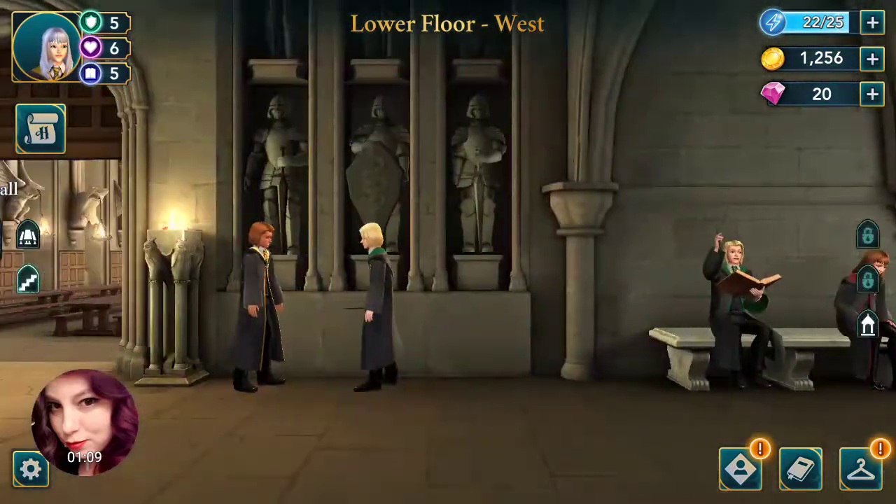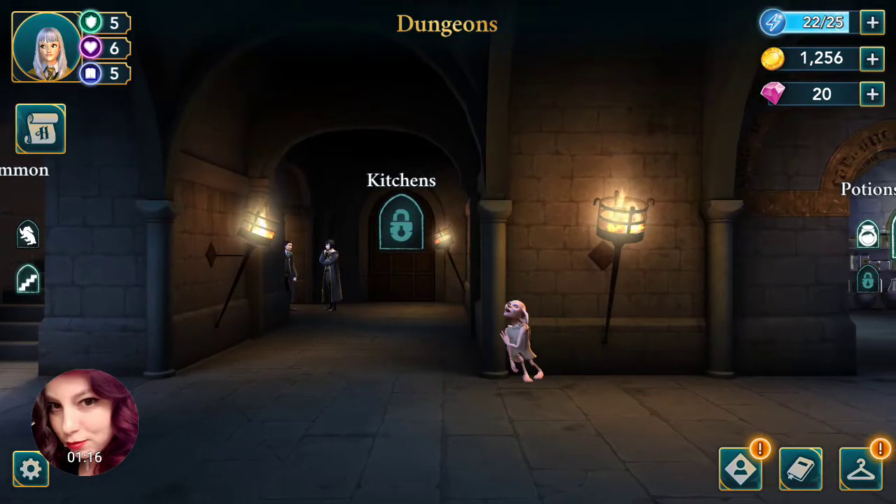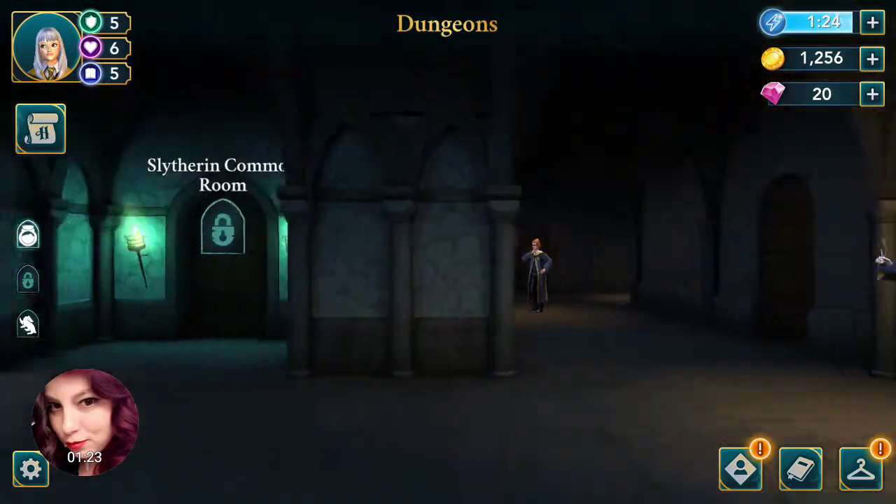And that's it for this area. In the dungeons, normally right over here you can see Dobby. You tap him and he gives you an additional stamina.